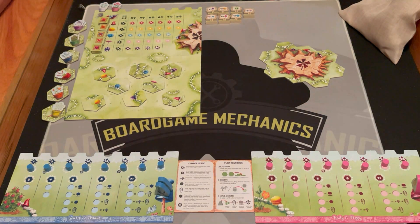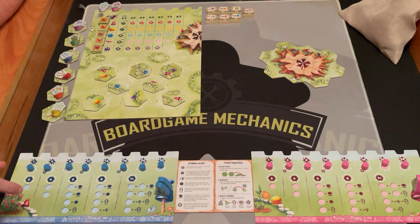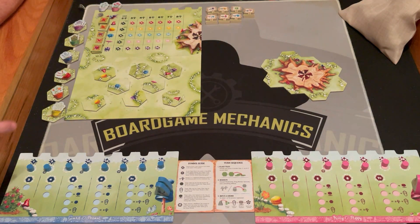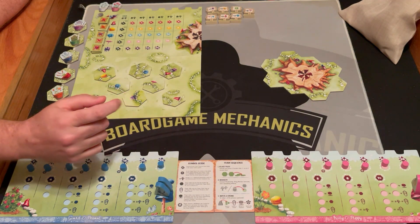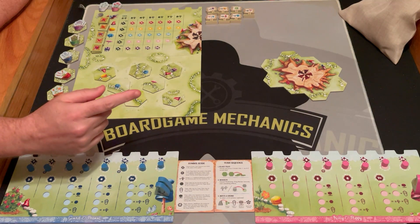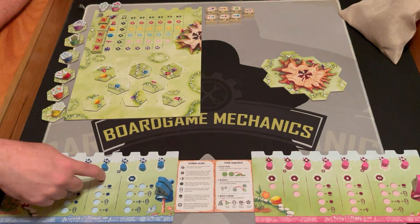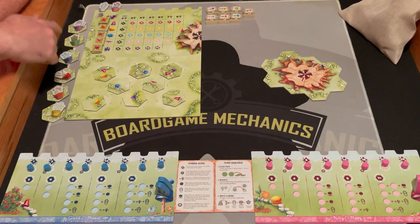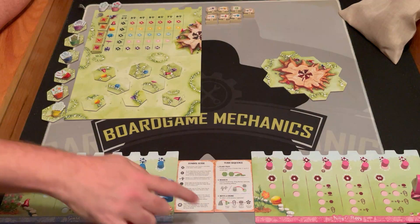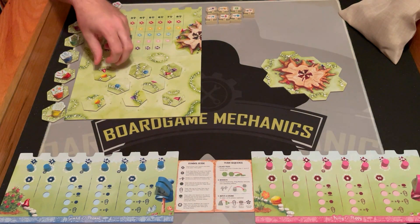Other than that, the game sets up exactly the same. The way this game works is we are going to be placing tiles around this stump to try to complete circles — mushroom path circles to collect mushrooms. Then we're going to be spending mushrooms at the market. The bigger the path we make, we unlock bonuses, and we're trying to get flowers and signposts to score as many points as we can. We'll basically just do the turn sequence now.